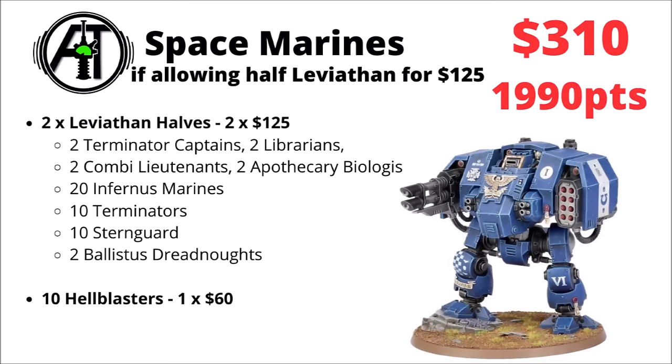If you were able to split a couple of Leviathan boxes with a friend — you pay for just the Space Marines for half the copy and they get to keep the Rulebook and the Tyranids — that would cost you two sets of $125. You'd get two Terminator Captains, two Librarians, two Combi Weapon Lieutenants, two Apothecary Biologis, 20 Infernus Marines, 10 Terminators, 10 Sternguard, two Ballistus Dreads, and then rounding off with 10 Hellblasters. That gets you all the way down to $310 for a 2,000-point list — the single cheapest 2,000-point army out of literally any faction.